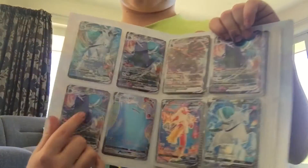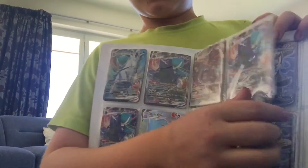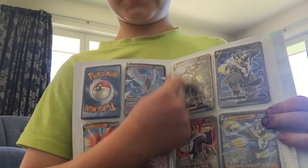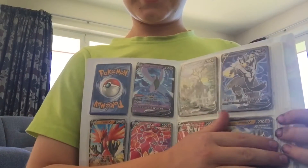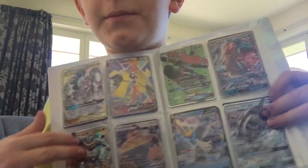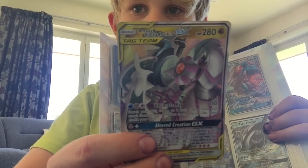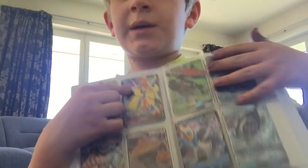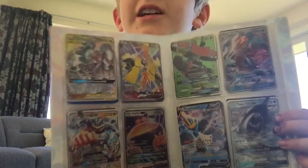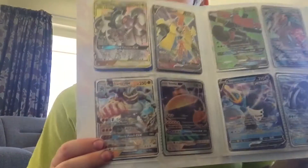This one's just the V version. I've got another set, and I've got heaps of Urshu VMAXs over here. I've got my Tag Team GX, Triple Tag Team, Cupacoco V, Snorlax, GX Snorlax — my favourite card — and my Champ.